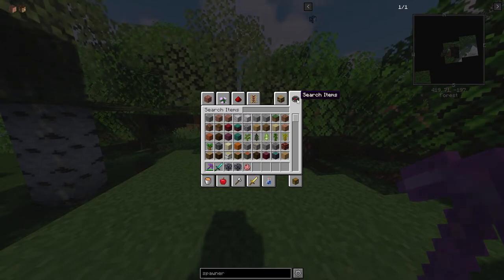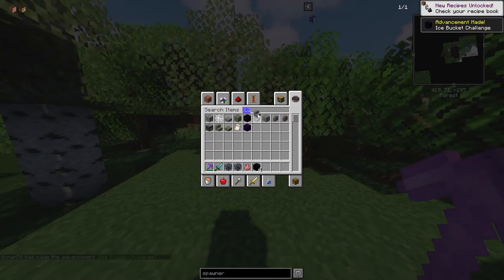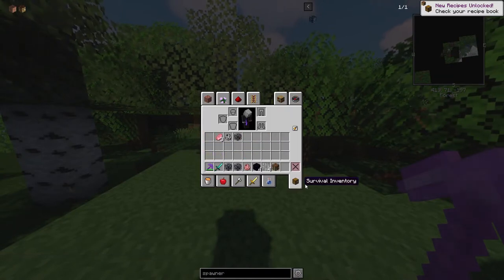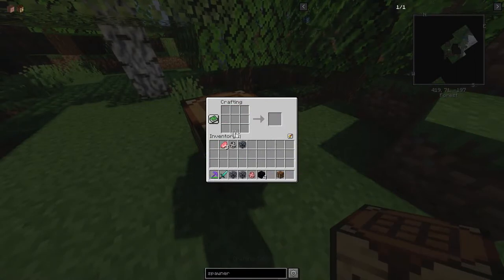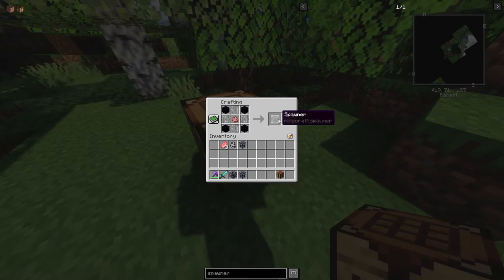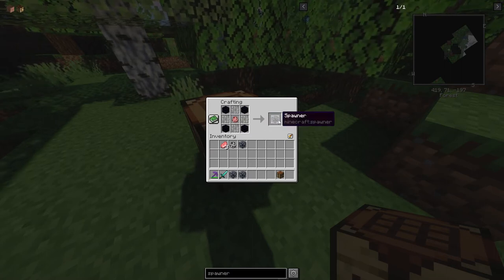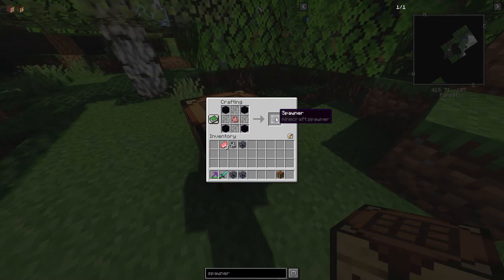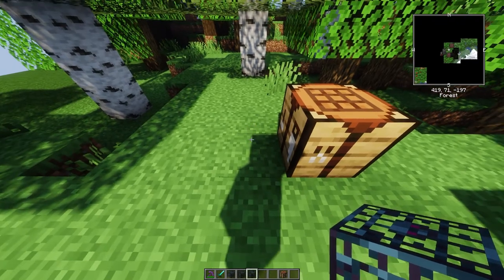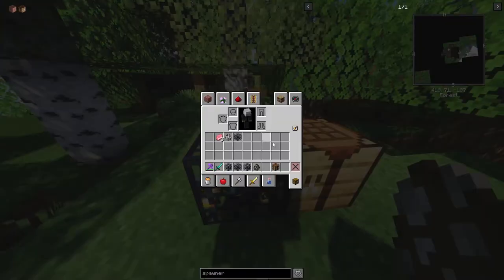I realized I showed it in JEI/REI, but it just makes it easier to show. So: obsidian — one, two, three, four — iron bars — one, two, three, four — and a crafting table. Place that down, place the pig spawn egg in the middle, and just like that. When you craft it, it will not say 'pig spawner' — that is because with Minecraft I can't set the crafting recipe result to have a name or any custom NBT. So it's giving you a very basic pig spawner. Then you can place it down and make it any kind of spawner you want. If I grab a cow spawn egg, do that — and there we go.